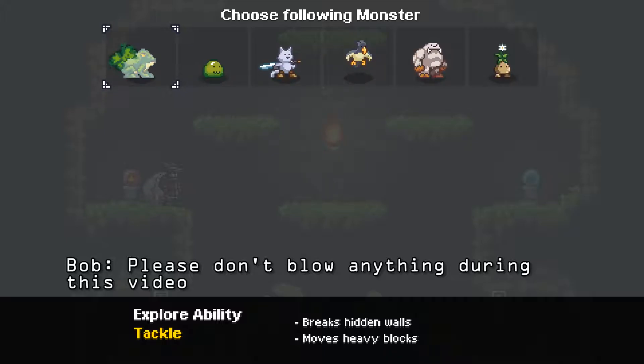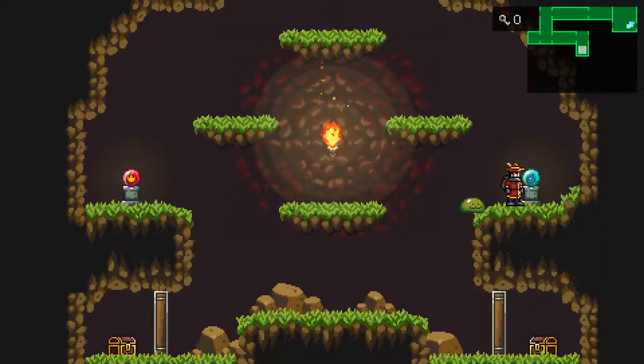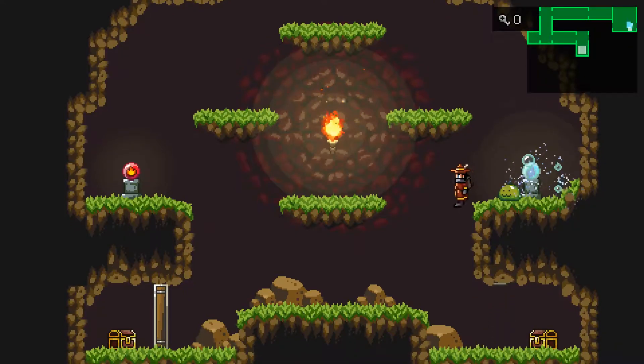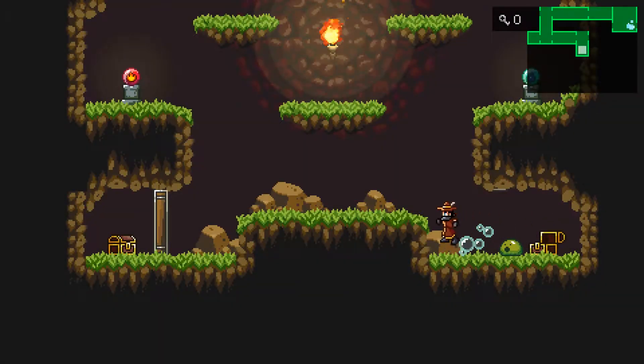Do we have anything that has ice? Look at this — Bubble Burst, activate water orbs. Okay, that's the guy that we need. Let's try that. There we go. Perfect. Let's see what's in here. Two potions. It wasn't even worth it.